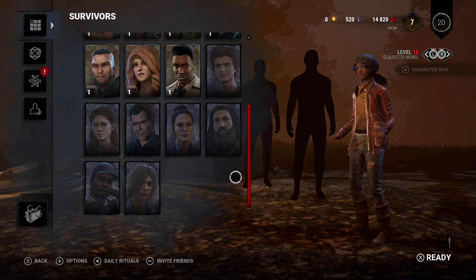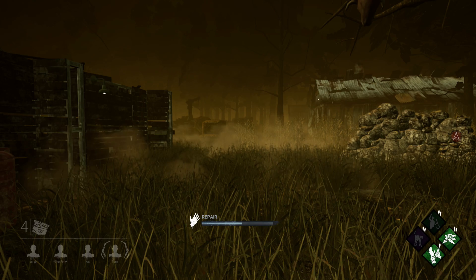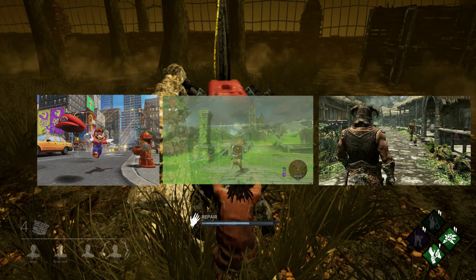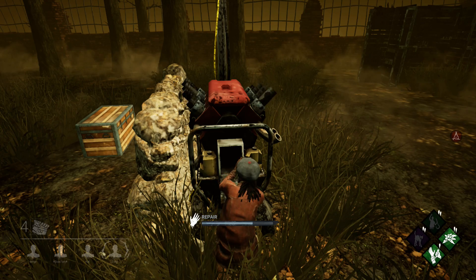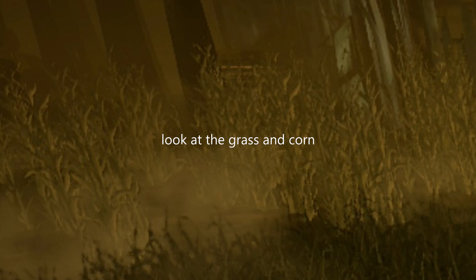And that's pretty much it for the good things. Now let's get into the not so good. First, the graphics. I know I can't be too picky considering the hardware, but there have been other games on the Switch that have looked much better and been much better optimized. Up close, from either survivor or killer perspective, the textures don't look too bad, but as you get even a little far away the textures start to get extremely blurry.